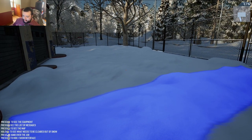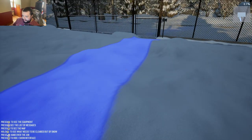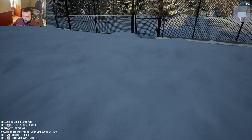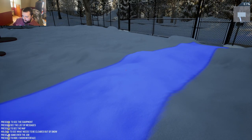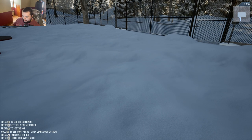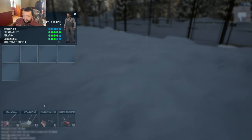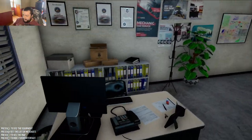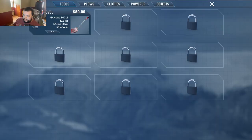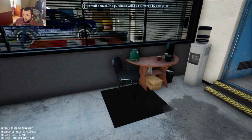Press Q to see what needs to be cleared. Okay, so that right there. Pull your socks up, you have zero equipment. Do I not have anything? I'm assuming I have to buy my first shovel, right? That would make sense. Fifty dollars. Alright, I think I'm out of money now.